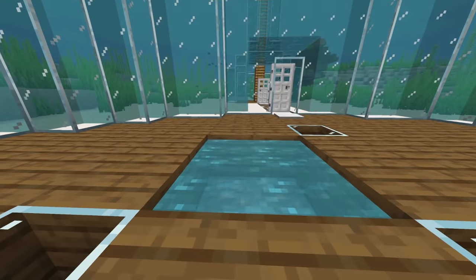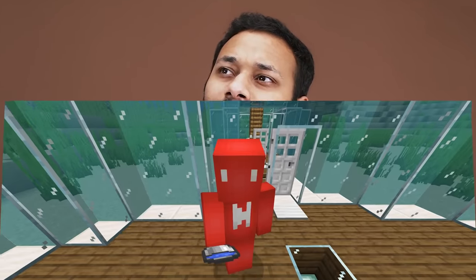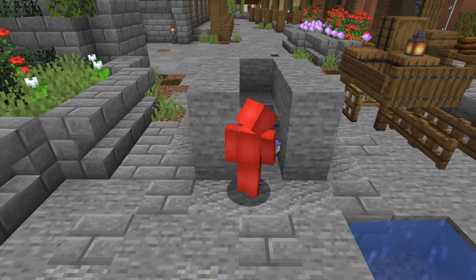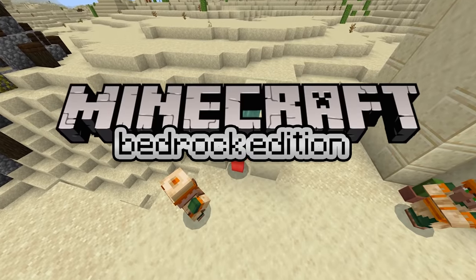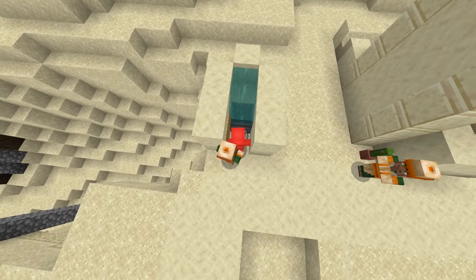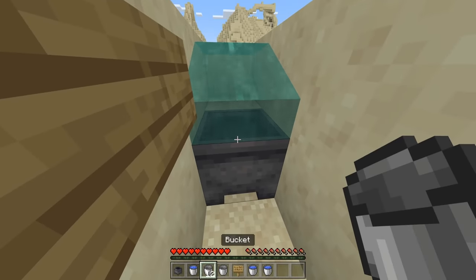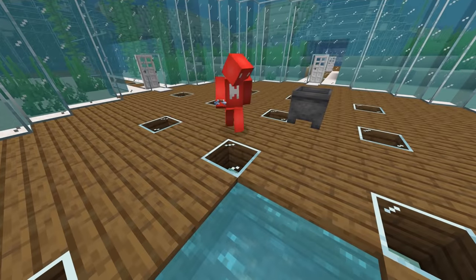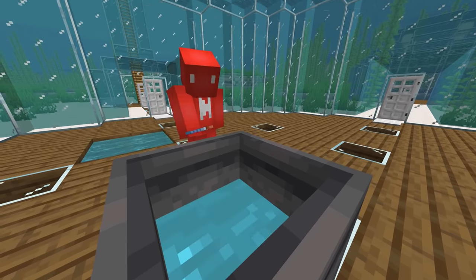How do you get an infinite water source using just one bucket of water? The simple answer should be that you can't, but that's not the case. In Bedrock Edition, cauldrons can fill from a source block above. So if we fill our cauldron that way instead of how we're supposed to, we can pull as many buckets of water as we'd like from the cauldron below. Or if you're on Java, this can also be done using water bottles pulled from the source to fill the cauldron.